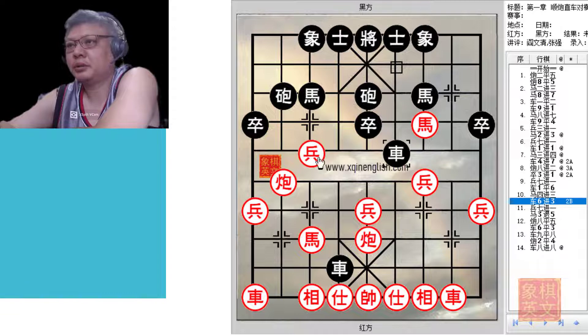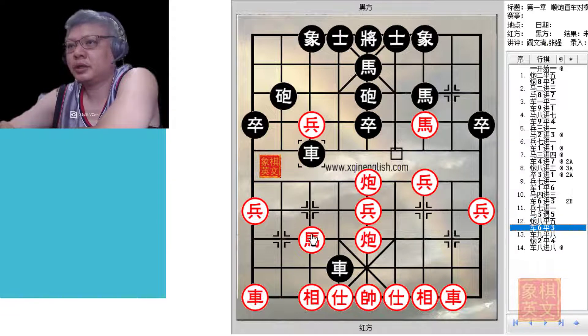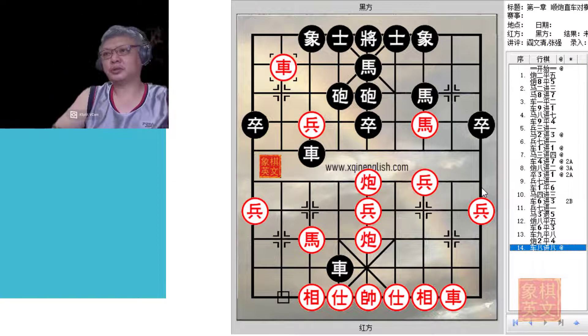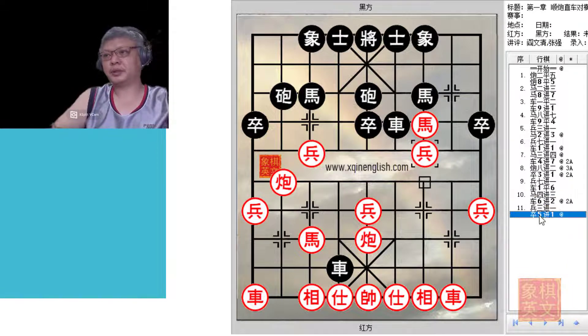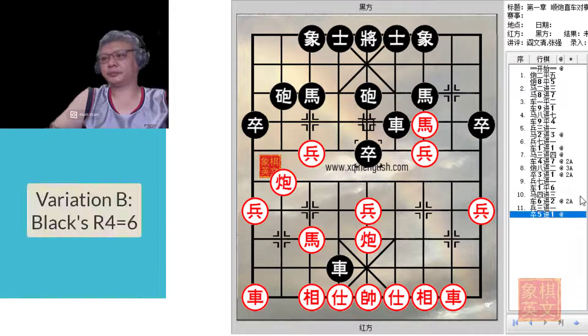Another option would be to play R6 plus 3, whereby Black would try to target this pawn. Both colours would be attacking very intensely and it would be very hard for either colour to control the situation — the margin for error will be minimal. This is a very exciting variation. But in the book, R6 plus 2 was played, P3 plus 1, and P5 plus 1 by Black, prepared to push to develop the horse from the central file for attack. This is also characteristic of the Sim Direction Cannon's opening system, whereby both colours attack very aggressively.